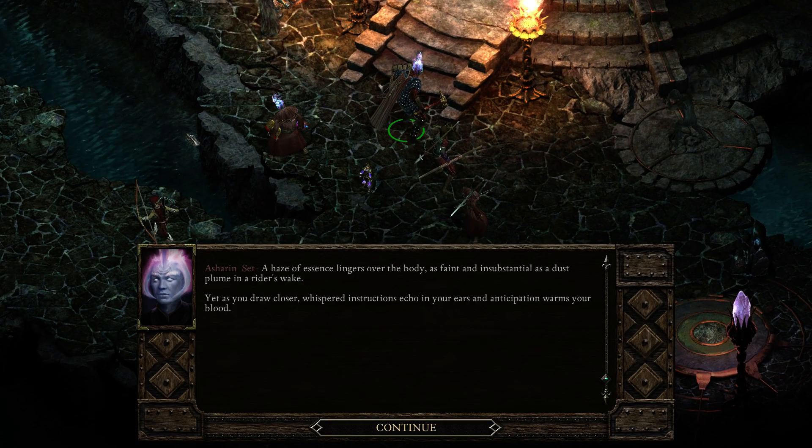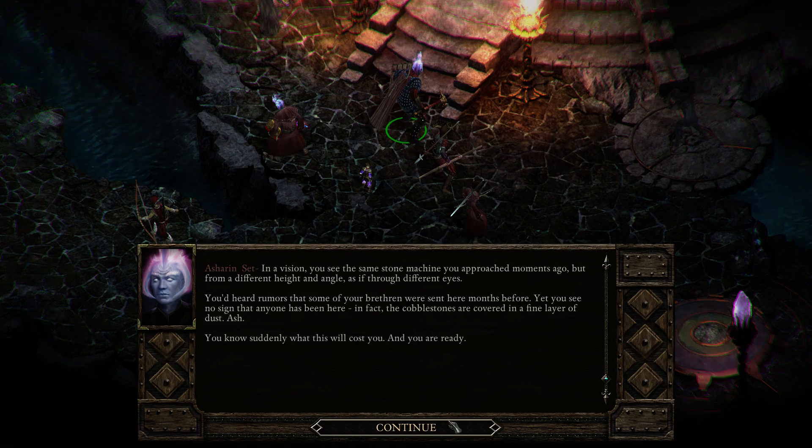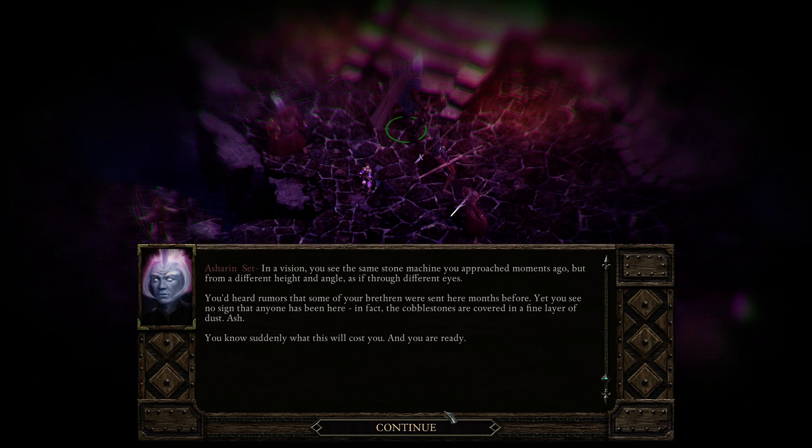A haze of essence lingers over the body, as faint and insubstantial as a dust plume in a rider's wake. Yet as you draw closer, whispered instructions echo in your ears and anticipation warms your blood. In a vision, you see the same stone machine you approached moments ago, but from a different height and angle, as though through different eyes. You know suddenly what this will cost you, and you are ready.